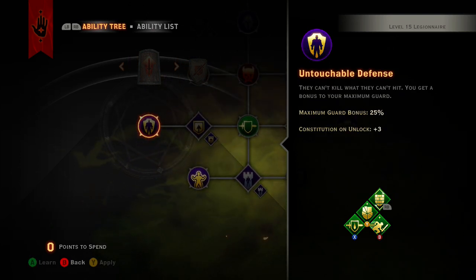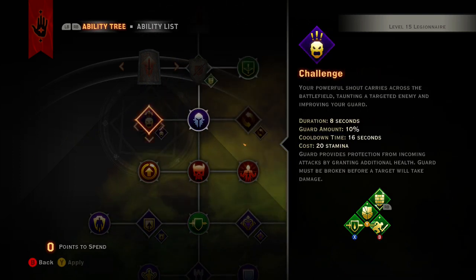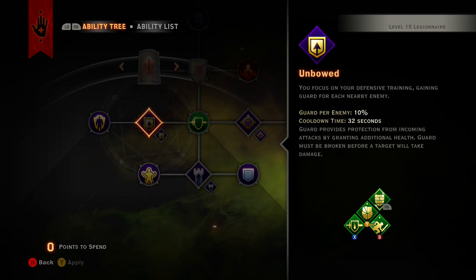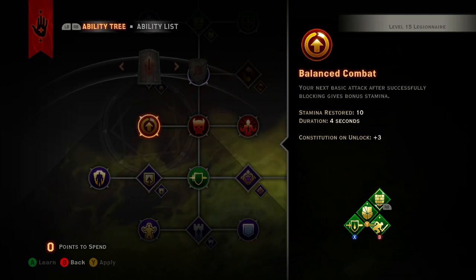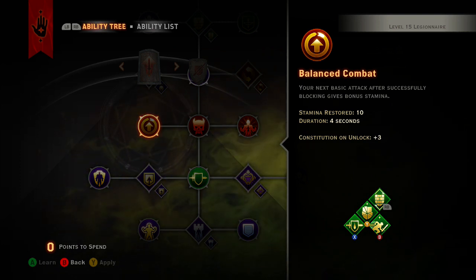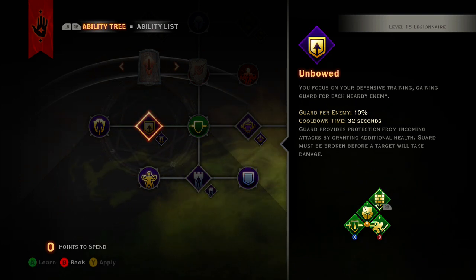Then you get Untouchable Defense, which gives you maximum guard bonus, meaning your guard will be able to take even more damage. Then of course you get Balanced Combat, which restores your stamina — that's really great because it lets you keep blocking more and more.